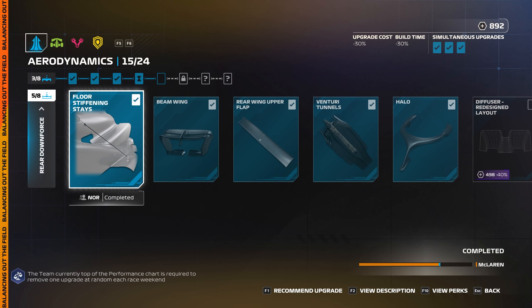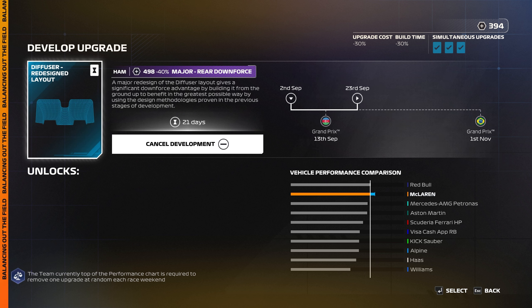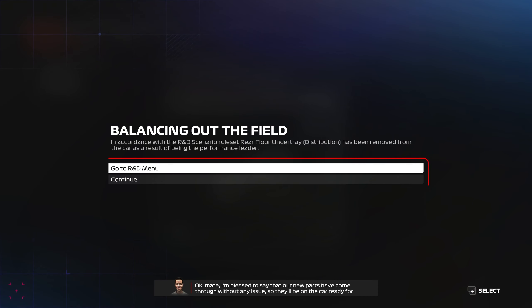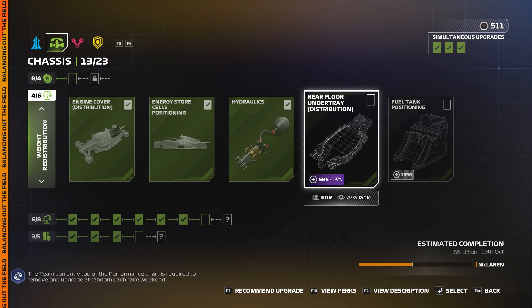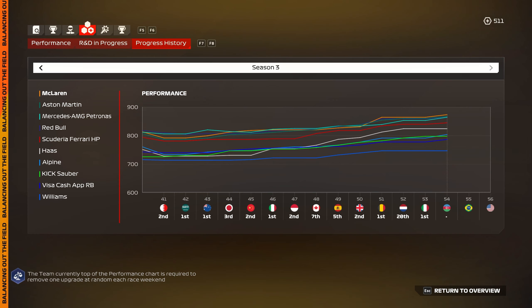We jump into the weekend's updates and we begin with aerodynamic upgrades. We're going to focus on the rear downforce for the rear diffuser — it's a major, and that will arrive before Brazil. Hopefully we can improve the car even more; it's a pretty big update which will give us a lot of improvement. We do have more upgrades on the way: one for the chassis, one for the aero, and one more for the chassis on the hydraulics. Unfortunately we're going to have to lose the rear floor undertray weight redistribution, which has hurt us a little bit. But because we had three more upgrades coming into the car this weekend, we've actually maintained our lead.